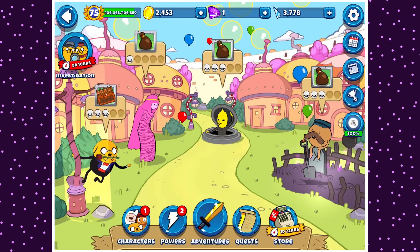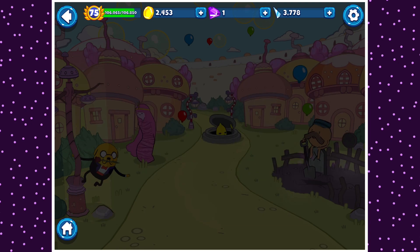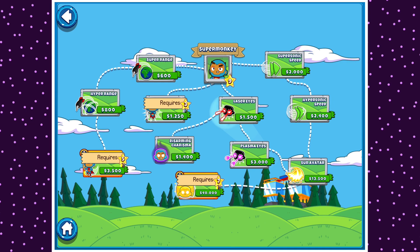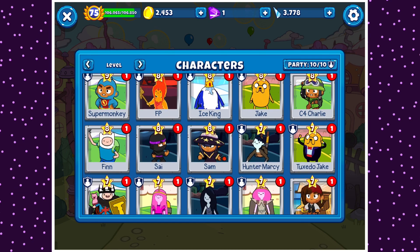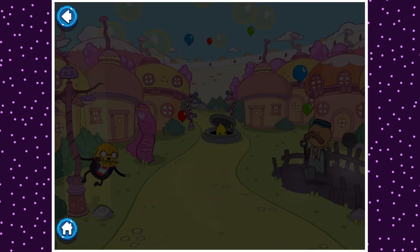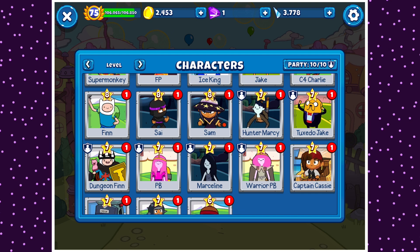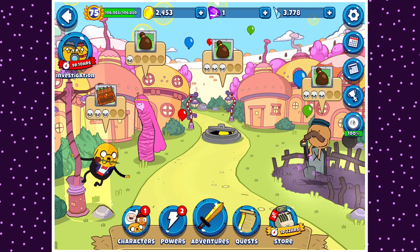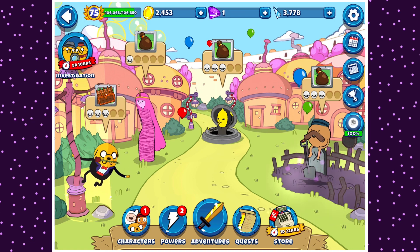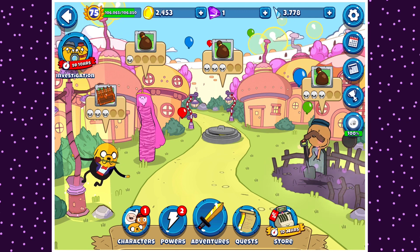Every character does have an upgrade unlock at level 3, 5, and 7. Generally level 7 is an ability, sometimes level 5 is as well — I believe Psy's level 5 is the ability. Level 3 is often just a very useful upgrade, though sometimes it's kind of useless depending on the character. Those star bonuses at levels 3, 5, and 7 are probably the most important levels, as those upgrades or abilities are often the main power spikes for a character and make them significantly stronger — especially in PB's case.